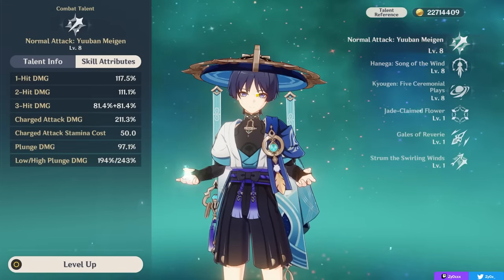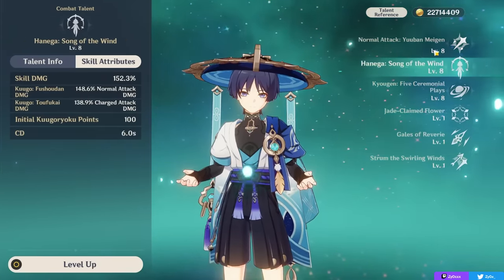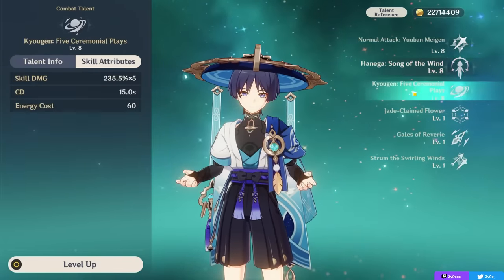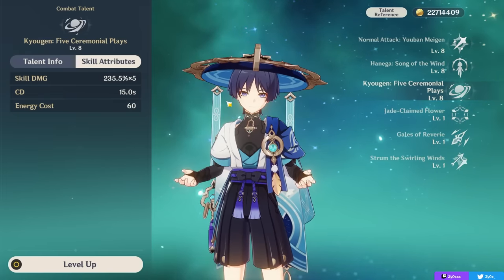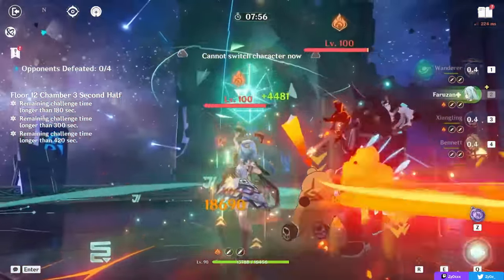For talent priority: normal attack comes first, then elemental skill — both are very important as their scalings add up for normal and charge attacks inside the skill. Elemental burst is also nice to level but not quite as important.